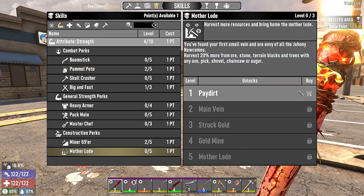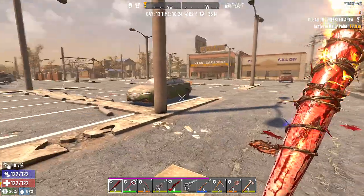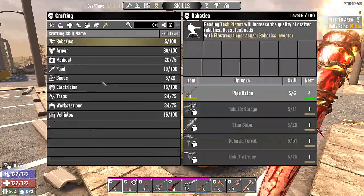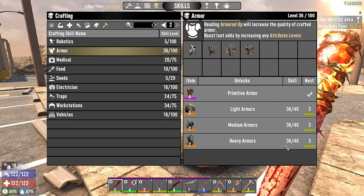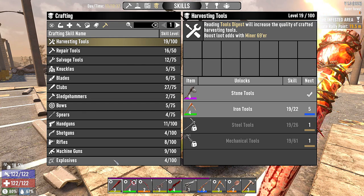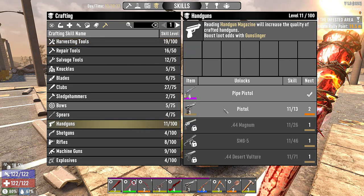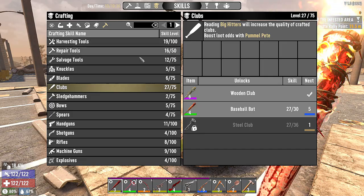The other option is Pummel Pete, but that needs to be level five, so we'd need another skill point. Mother Lode gives twenty percent more harvest, and we need those rocks. I think we're going to go into Mother Lode — that's smart. We also want vehicles — we're only four books away from getting the mini bike, which is amazing. We're four armor books away from making level three armor with two mod slots, and two books away from a level two handgun.